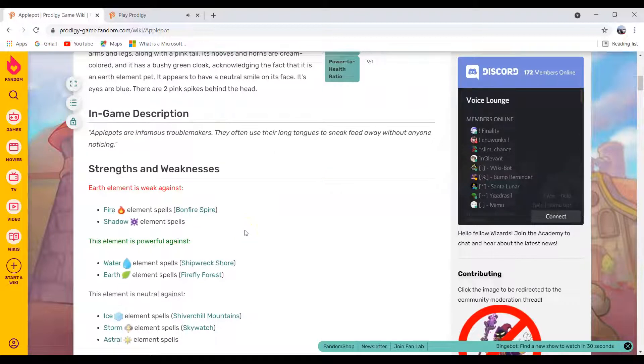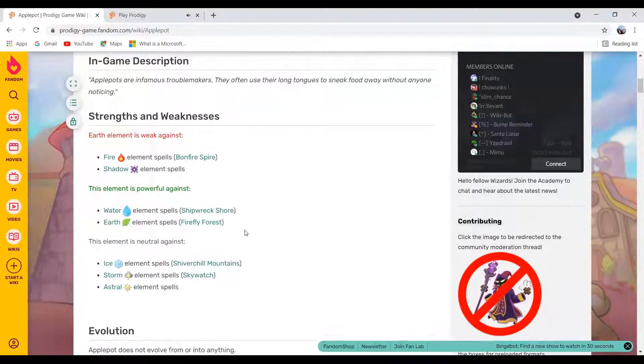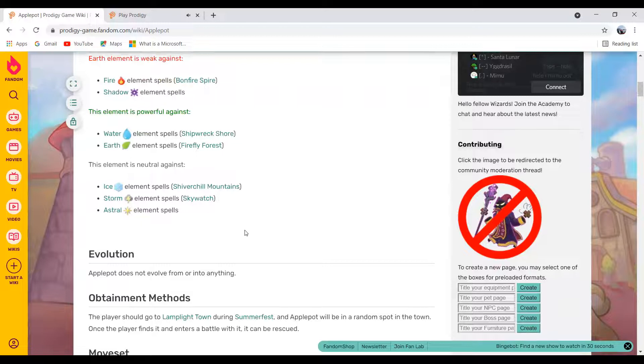Earth element is weak against Fire and Shadow, and Earth element is strong against Water. Earth element is neutral against Ice, Storm, and Astral.